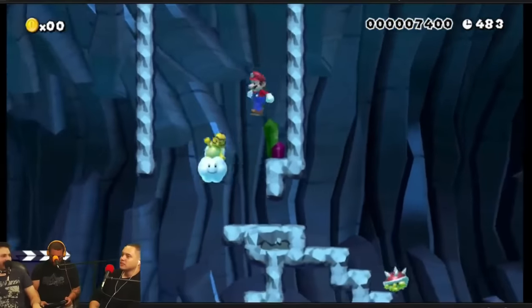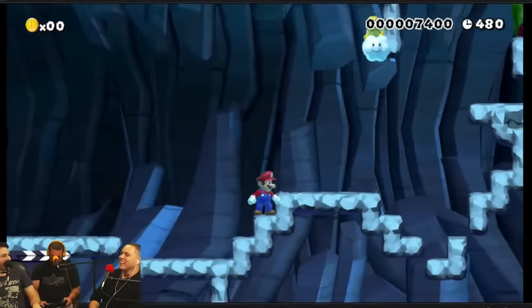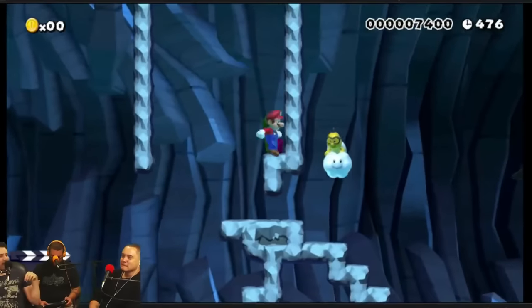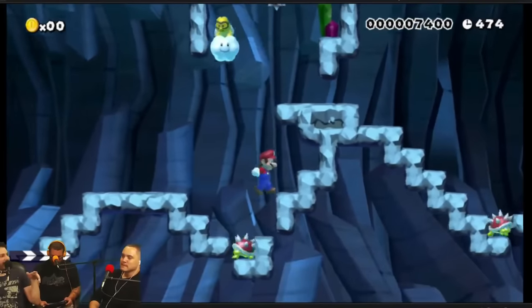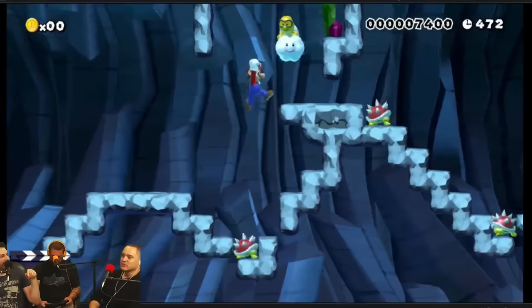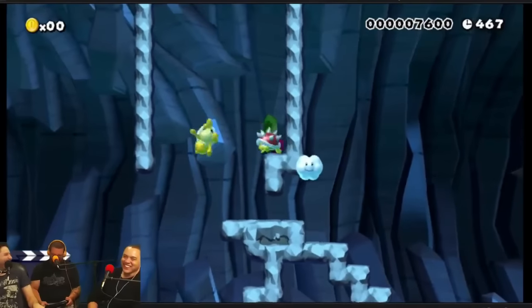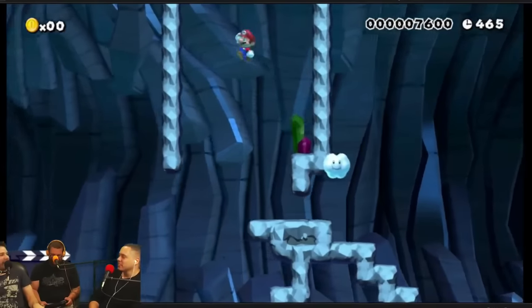The other trick is to go into the internal clock on your Wii U and push it forward. When we first turned on this game it said Thursday — we do our show on Saturdays — and I explained there's a reason it says Thursday: because it actually thinks it's October. So that's how you can get everything unlocked early.